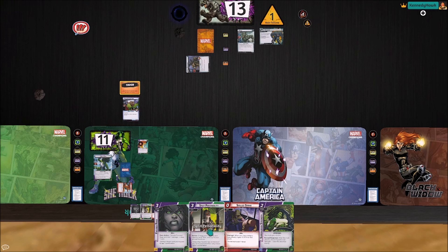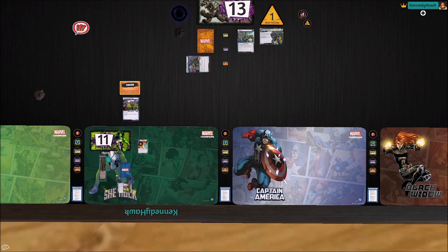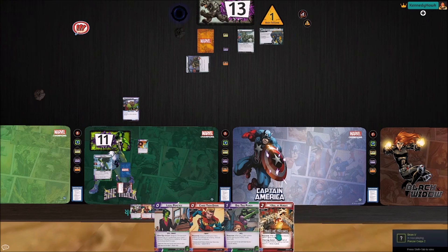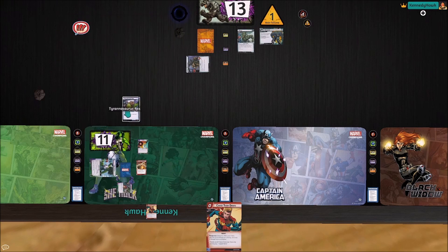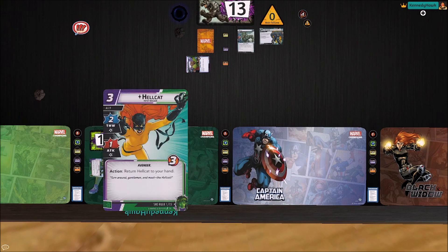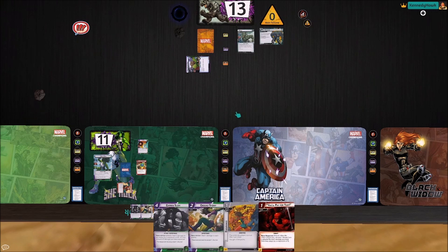What do we want to do here with She-Hulk? I think the first thing we want to do is play Split Personality. That's going to let us flip and draw six. Then we can flip back and remove tough from this T-Rex — kind of perfect. We can pay one, two for a Hall of Heroes, swing for three on this T-Rex, and then one-two punch to swing for three again. That'll kill the T-Rex. We can chase them down to remove a threat, and we did just gain a glory counter. Hellcat's still here — we're going to save her for thwarting.